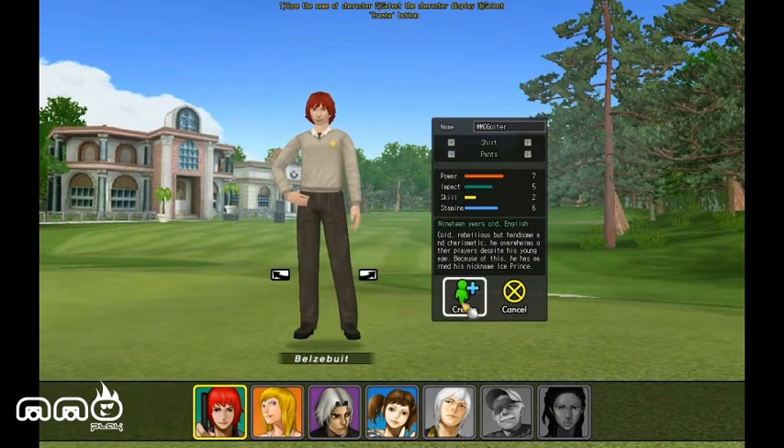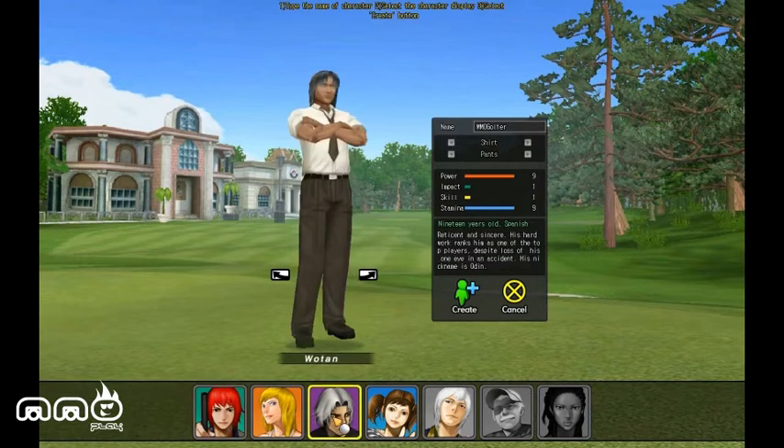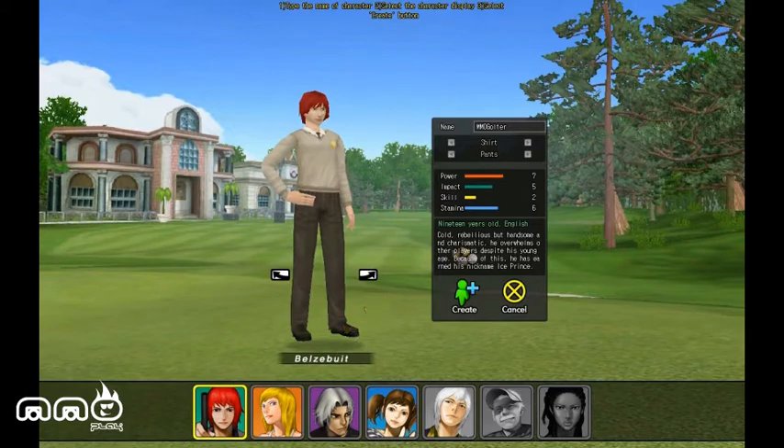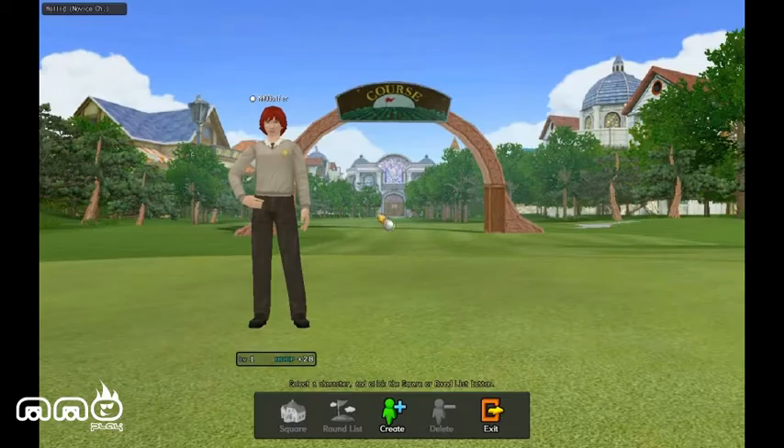You notice we had different stats from different characters. Looks like he's kind of balanced. He's all about strength, but can't aim. Let's just go with the balanced-ish one. There we go, we got our golfer. That was easy.